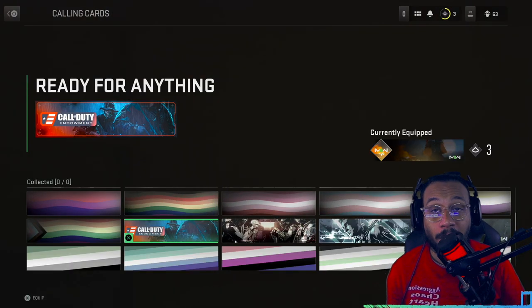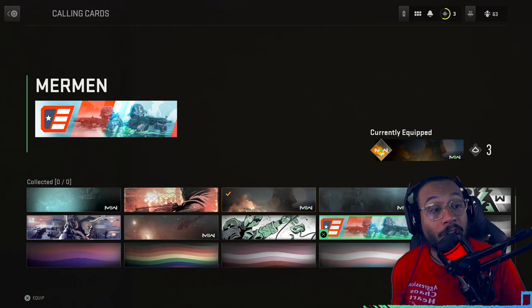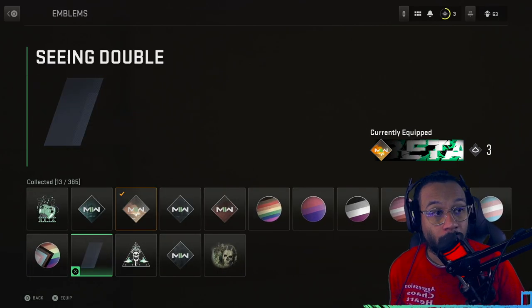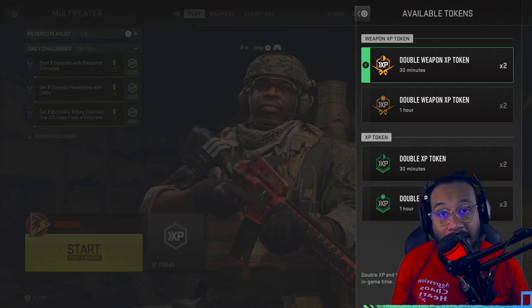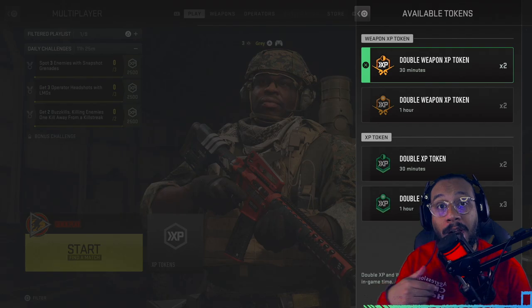We also get an animated calling card called Ready for Anything, and another calling card called The Merman — that one's a static calling card. We get an emblem called Scene Double. Lastly, you get a one-hour weapon XP token and a one-hour XP token.